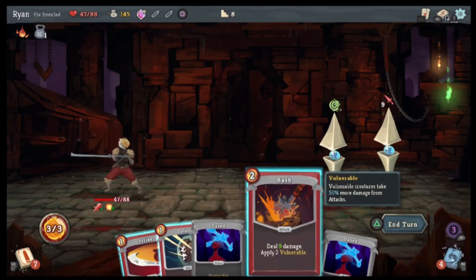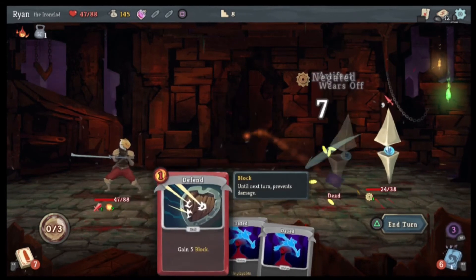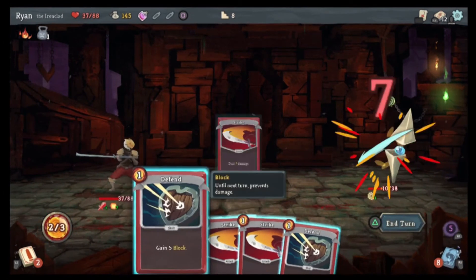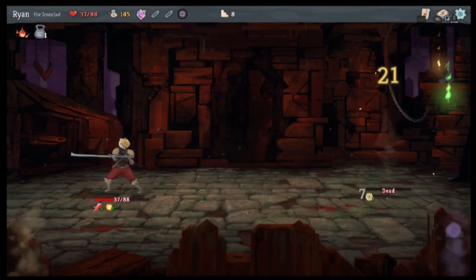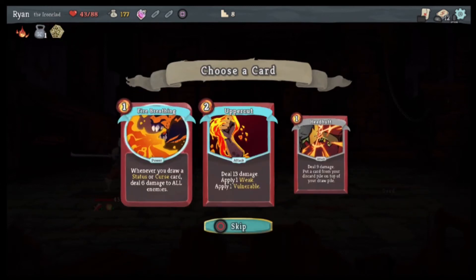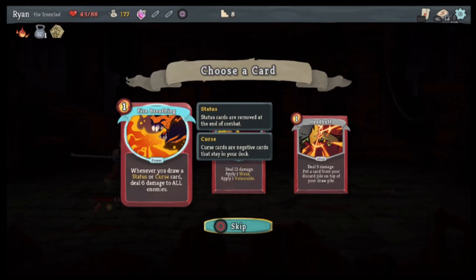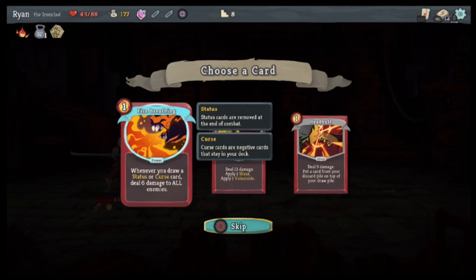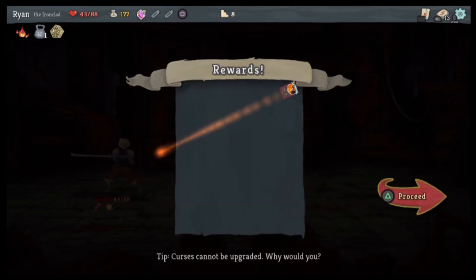Yep, yep, yep — gets rid of that one. Okay, you're gonna deal damage to me but I think I can just kill you here. Boom. Stone Calendar — at the end of your turn deal 52 damage to all enemies. Yes! Whenever you draw a status or curse card deal six damage to all enemies, deal 13 damage, apply one Weak, one Vulnerable. Oh — that Fire Breathing could be very good. Yeah, I think we'll do Fire Breathing.